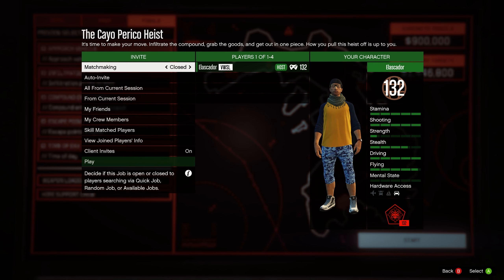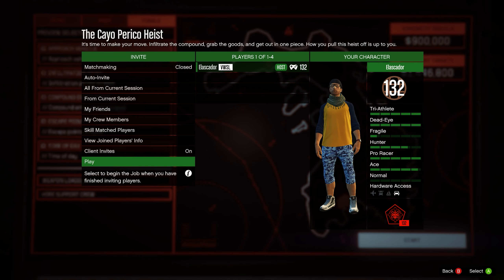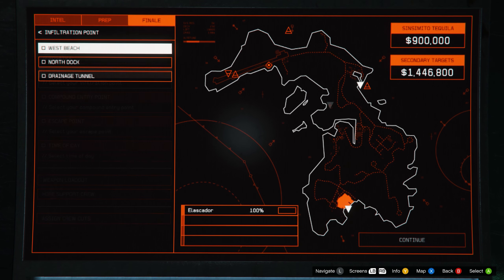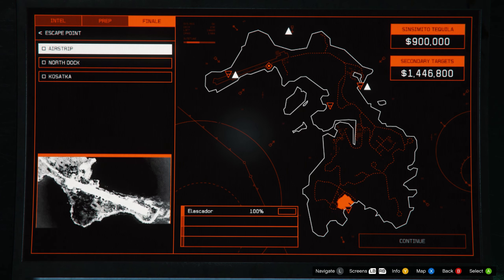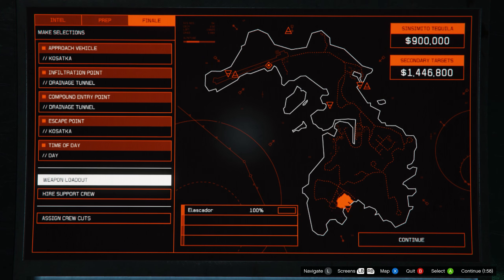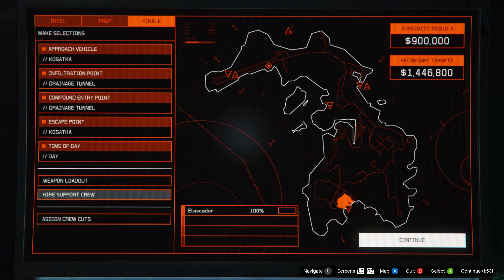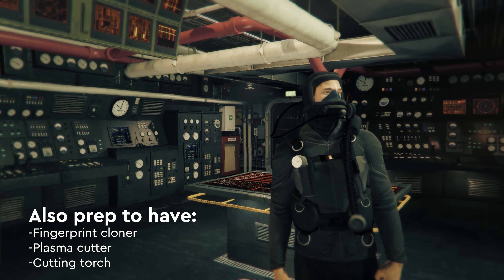Hello everyone. In this video I'll be showing you a pretty good route to get through the Cayo Perico heist. I won't be really going through any of the prep, but I can show you all the settings that I use. We'll use the Kosatka as the approach vehicle, the drainage tunnel for the infiltration point, and the Kosatka for escape as well. We're going to go with daytime and we're gonna use suppressors for our weapons. This is a really good route because it's pretty predictable.